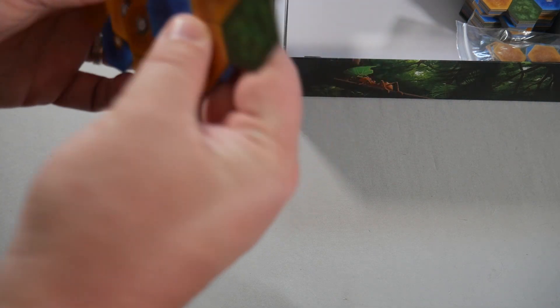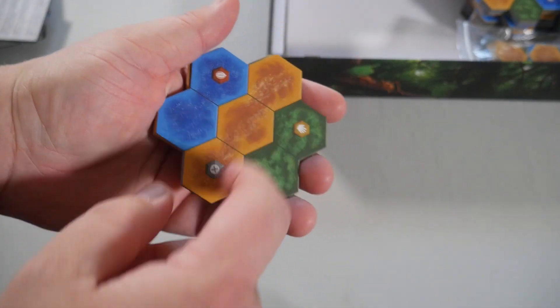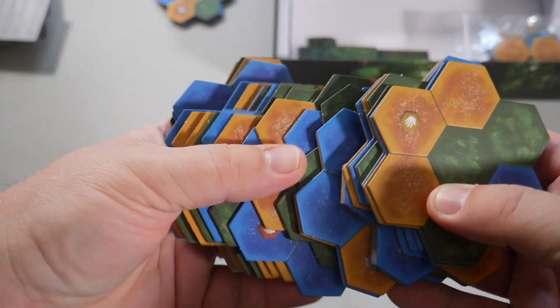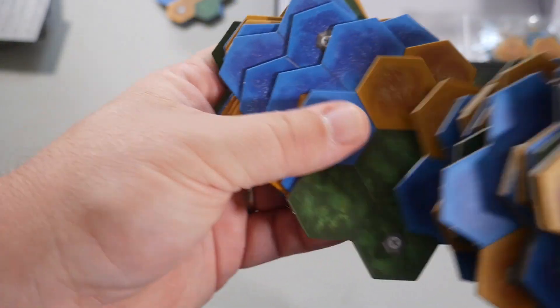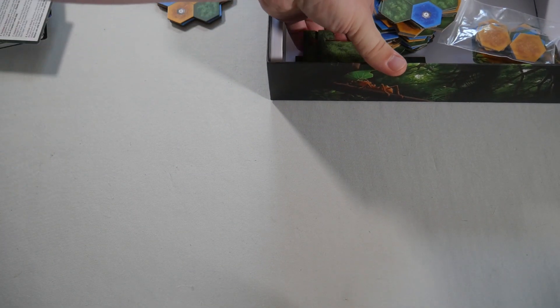You have your starting tiles — each person gets one of these at random. They show three different terrains and placement bonuses. These are the tiles you'll be grabbing throughout the game — they have different terrain tiles and different placement bonuses. These are the legs for the waterfall; I'll construct that here in a minute. These are bonus tiles you can get — they're double-sided with the different terrain types.